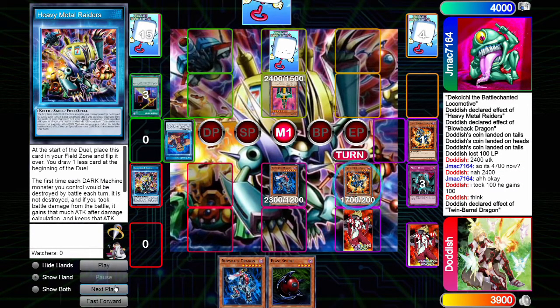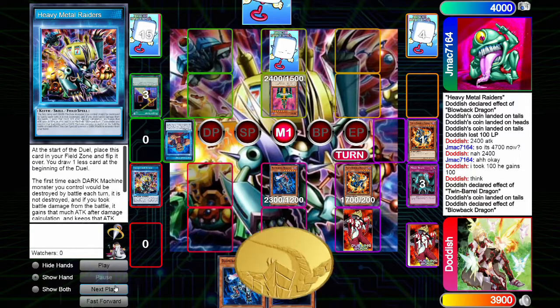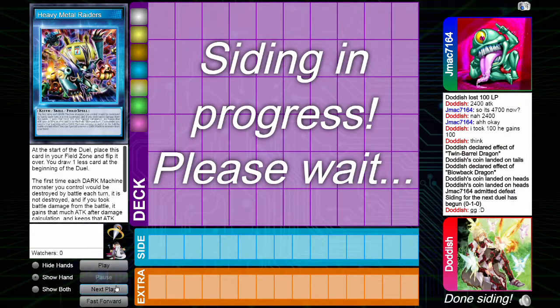I summon my Twin Barrel Dragon and use his effect targeting Jinzo. I get a Tails, so my effect doesn't resolve. I use my Blowback Dragon — I get Heads and Heads. That's going to out the Jinzo. We move to our Battle Phase, and that was lethal. He had no plays.